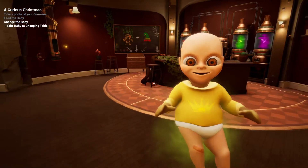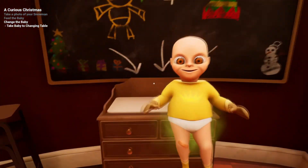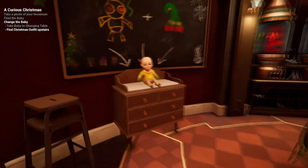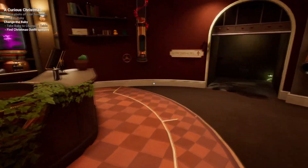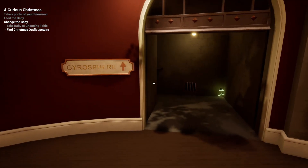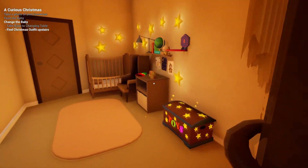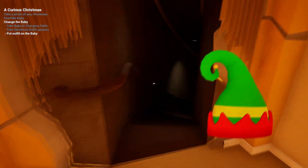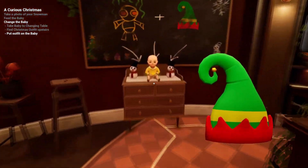There's also a changing table in here now. And apparently if you place the baby just right, if you hit exactly the middle, we should get two snowmen — one snowman per side. There's also a Christmas outfit upstairs. The snowman jumpscares are also new. We got the two snowmen, very cool.